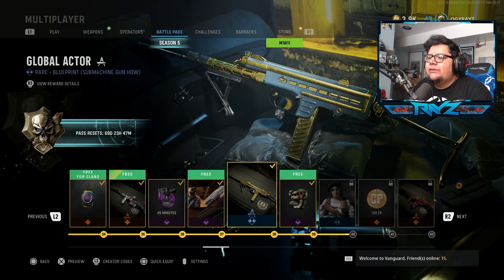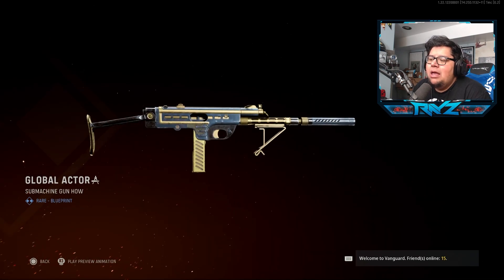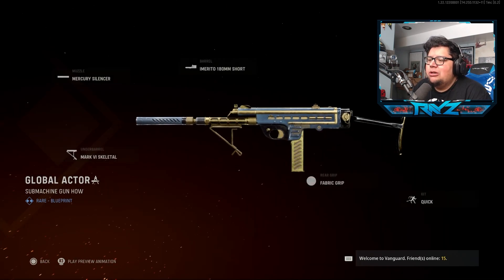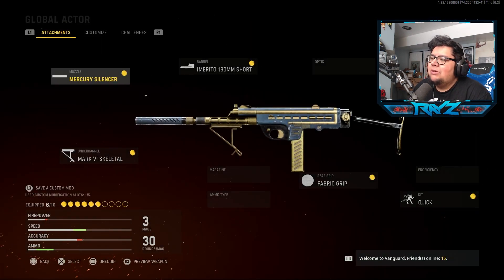As you should see in the promotional material, it looks pretty cool. Now it is rare — it's not a legendary tier — so I'm not really expecting a lot, but it still looks pretty cool at least in the menu. Gold and kind of a bluish color, it looks decent. So let's check out the class loadout for this guy.